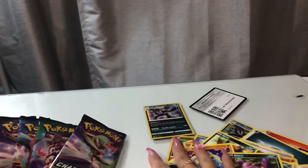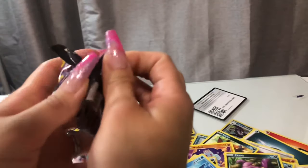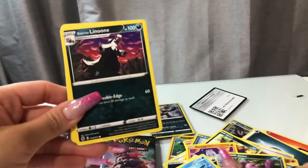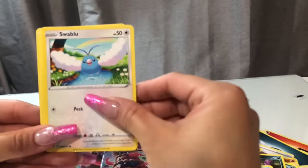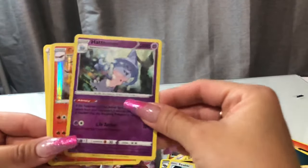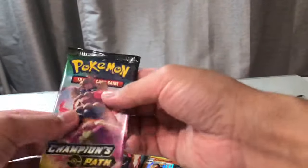Pokemon guys are mean today. Charizard — Kate Leon, Carvana, Swablu, Sizzlepede, Weedle. Oh my goodness. No — it's so sad. Stop.